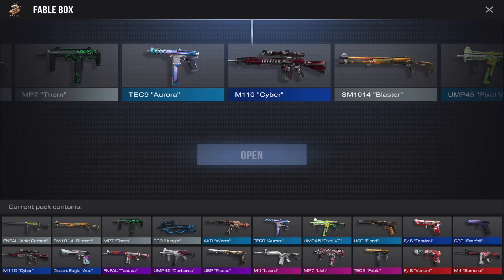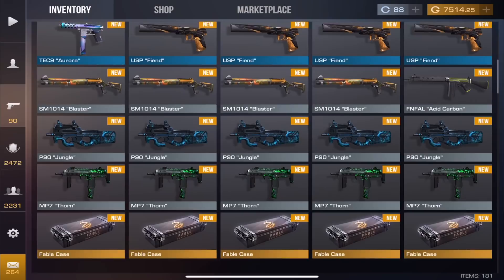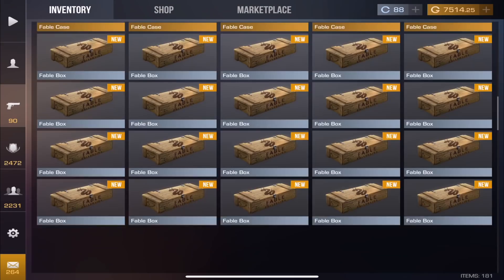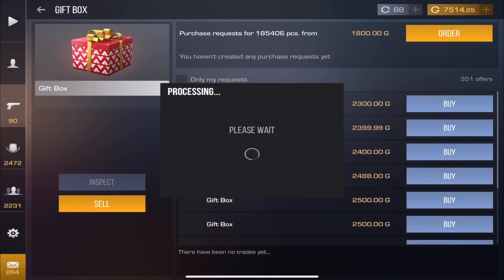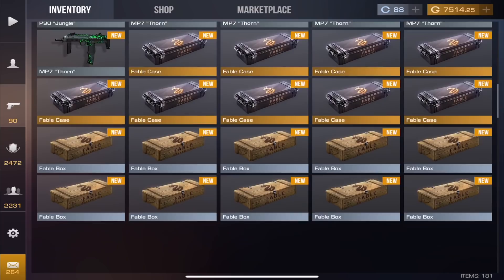I didn't really check out that P90 skin even though it's a common — it's a good-looking skin. Whoever designed these skins, if you're watching, you did an amazing job. Even the lowest tiers still look good. My inventory now has 181 items, which is crazy. Some of these — I paid like 40 gold for them and they're selling for about 2,000 gold, which is not bad.